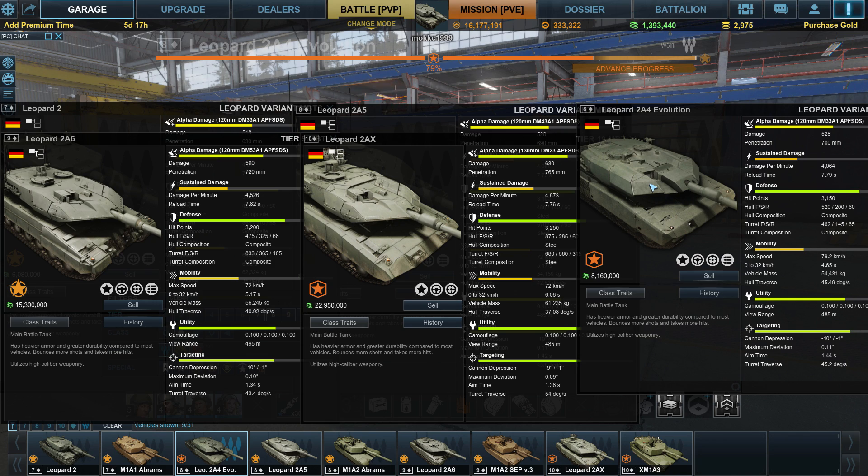A suggestion to Obsidian or My.com: instead of giving us the Leopard 2 Slot, maybe we could have the Leopard 2 A4 Evolution at tier 10. Maybe offer a research upgrade on the parts — perhaps we could switch out the L44 gun for the L55 gun, which means a longer barrel, putting it into a tier 10 configuration.